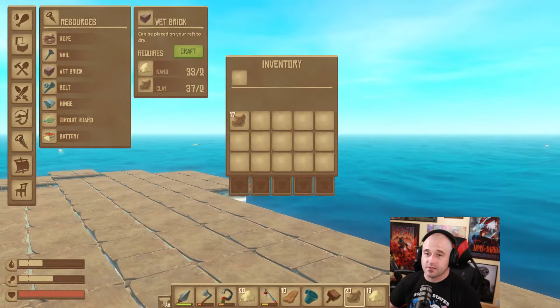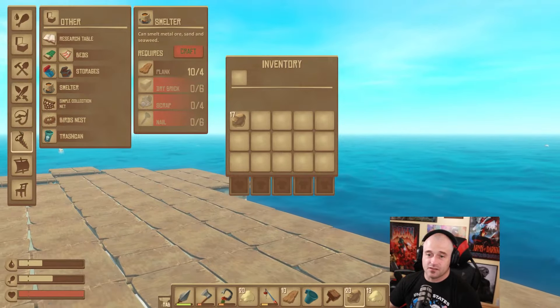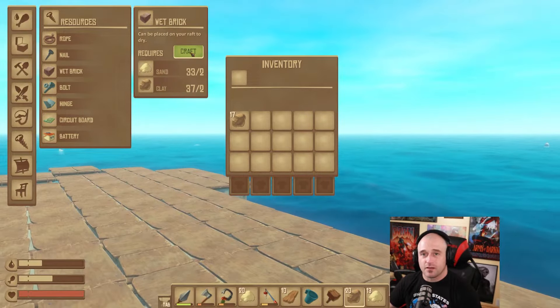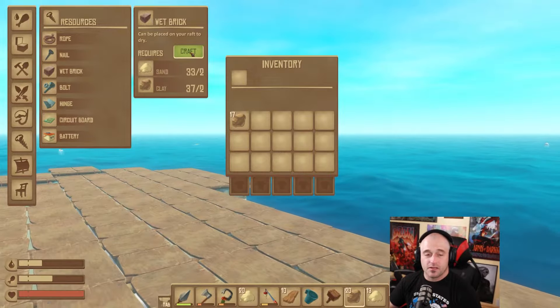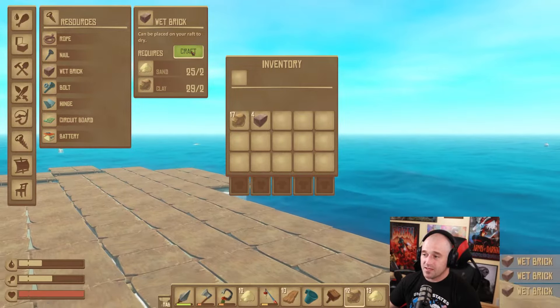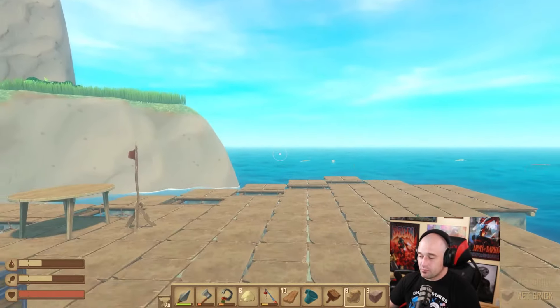Now that we can make some wet bricks, we are going to want to make at least a minimum of six of them for our smelter, which we will make in a later video. The main thing you're going to use these wet bricks for is to make a smelter. So we want to make six of them. Here they are in your inventory — we now have wet bricks.